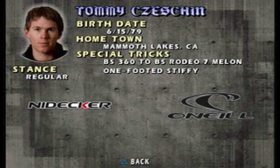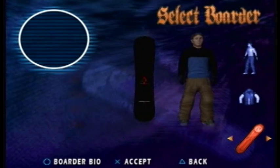This is the character's biography - it shows birth date, hometown, stance, and also special tricks. These tricks are better than the regular tricks in the game, and they'll get you a lot more points. A character can have two special tricks, and they can be special flips, grabs, grinds, manuals, or hand plants. I use flips and grabs more, so I think this character would be a good choice.